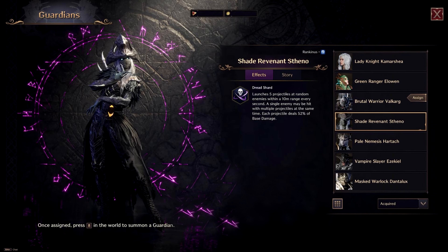For our guardian choice, the best option is the Shade Revenant Stino. This guardian launches projectiles every second that can crit and heavy attack, which will proc our Mother Nature's Protest and Mortal Mark skills, increasing our damage by a massive amount.